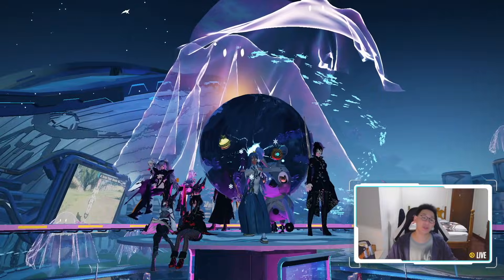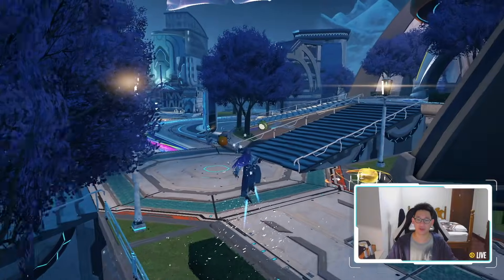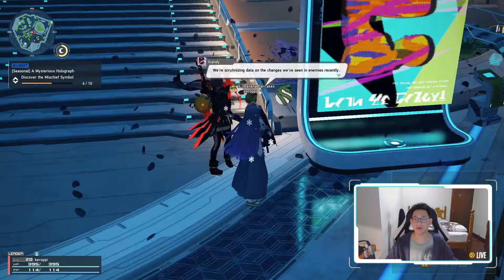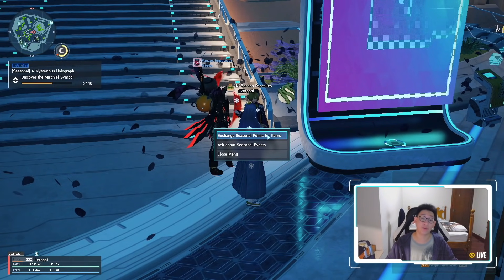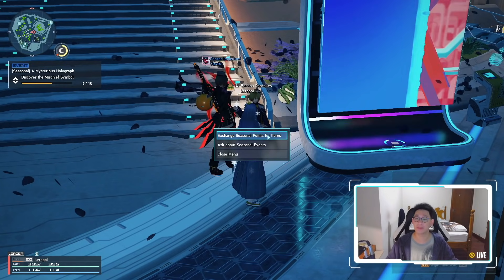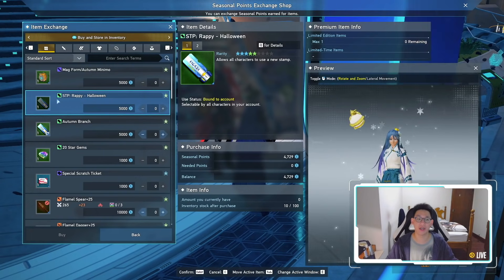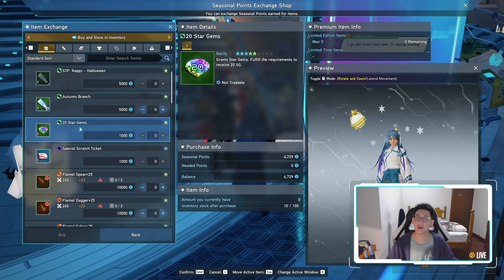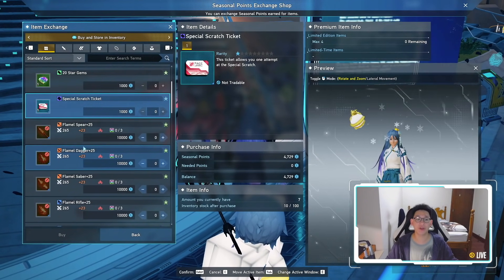Once you're done with all of that, walk over to Shandy. She will be located over by the staircase. Talk to her and she will give you a bunch of quests. Make sure that you do them because they give you extra seasonal points, which you can use to get all of these rewards: the rappy stamp, the autumn branch accessory, another 100 star gems, and four special scratch tickets.